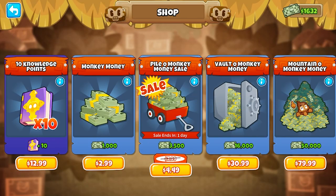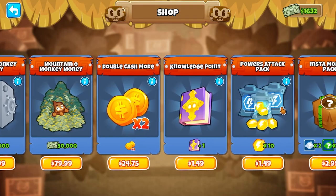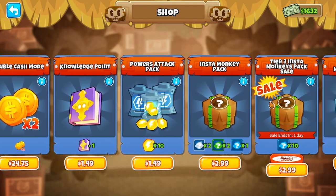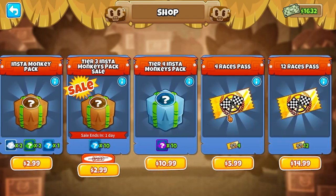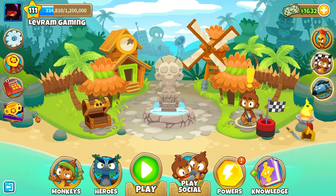Below our achievements we have the Ninja Kiwi store. You don't have to make any purchases here, but if you have money available, this is where you can buy power-ups, extra in-game currencies, tickets to races, and things like that. Not required, but it's there if you need it.